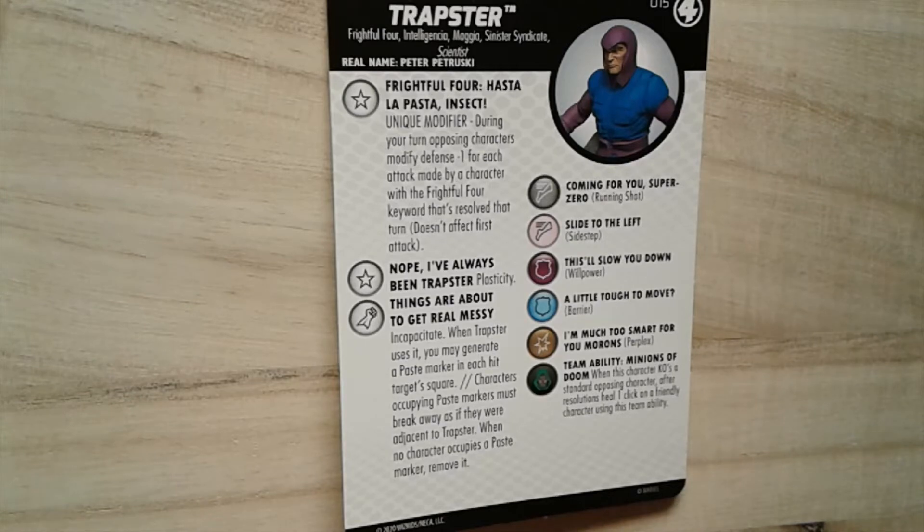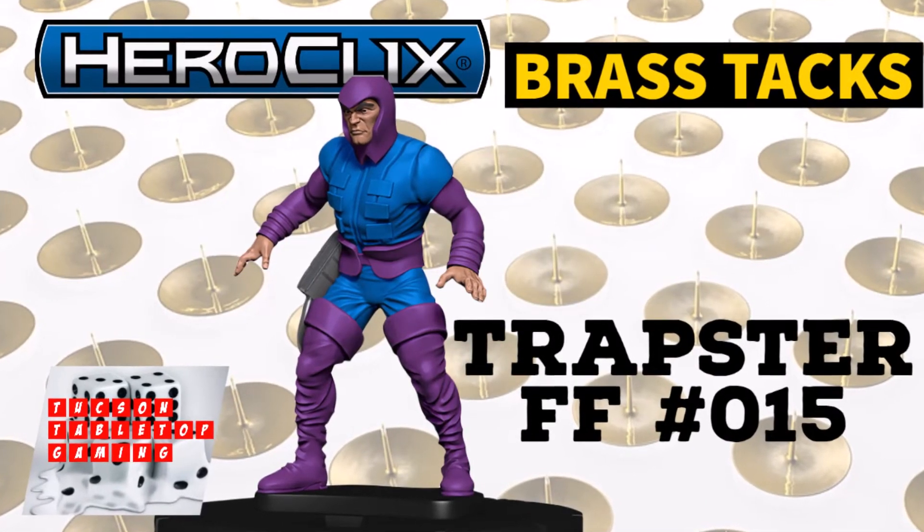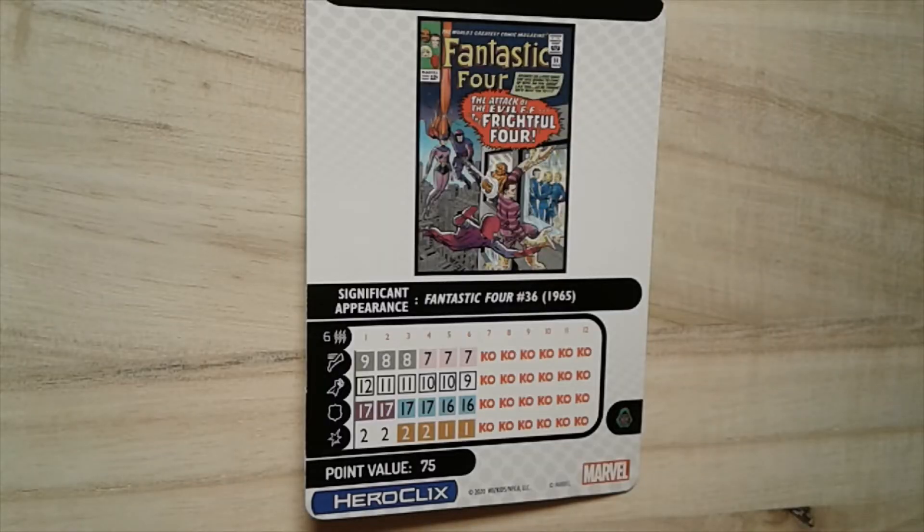Let's take a look at the back of his card. He starts at 75 points and has the Minions of Doom team ability, which gives him: when this character KOs a standard opposing character after resolutions, heal one click on a friendly character using this team ability. With Minions of Doom you don't have to heal another friendly character — you could heal yourself.